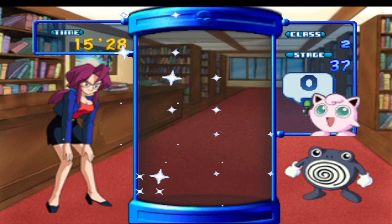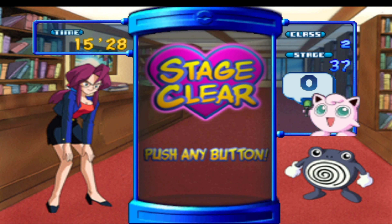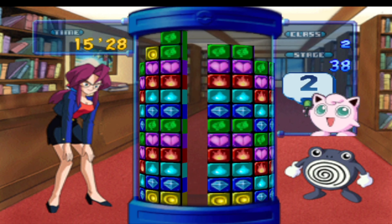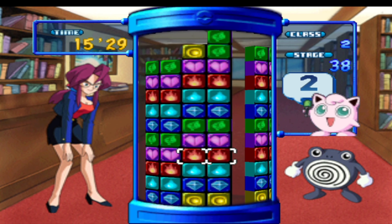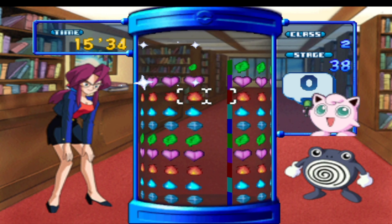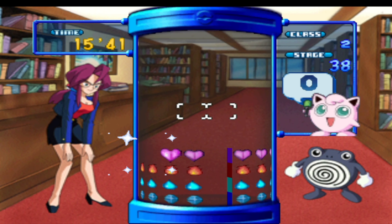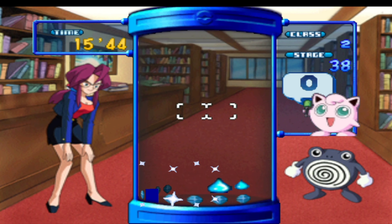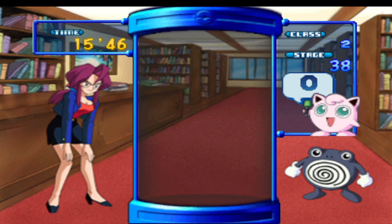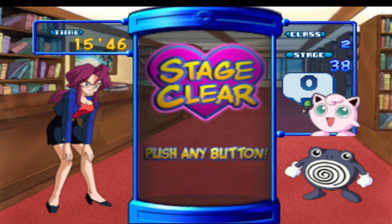We still have time, so let's do 3 more and finish off the 3D puzzles today. Let's count this combo: 4, 8, 12, 16, 20, 24, 28, 32, 36, 40, 44, 48, 52, 56, 64, 68, 72, 76, 80. That one was way too big. Now I can understand why the game calls it 'special' — if you go above a certain number, it's not worth counting.